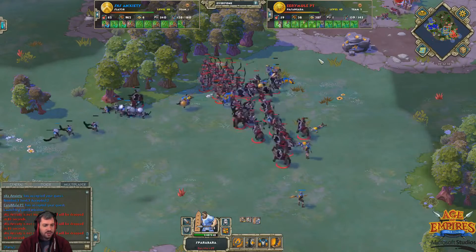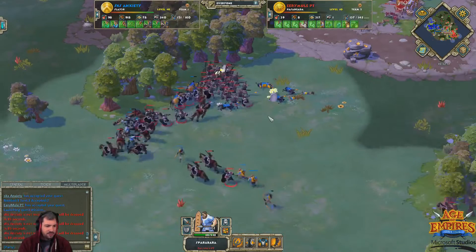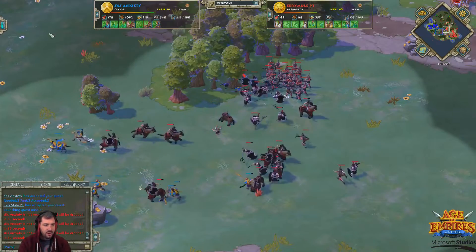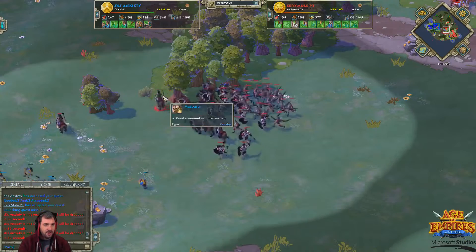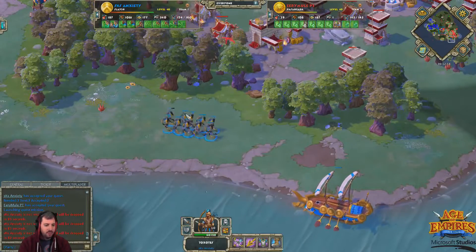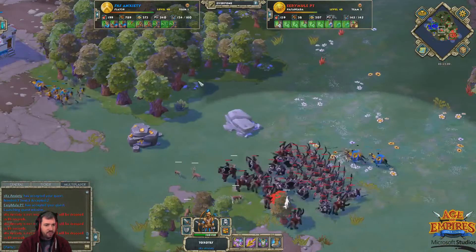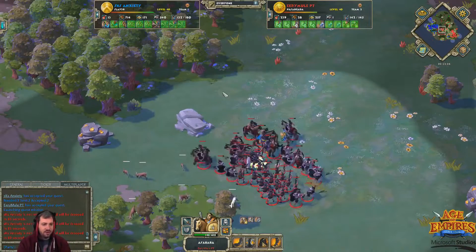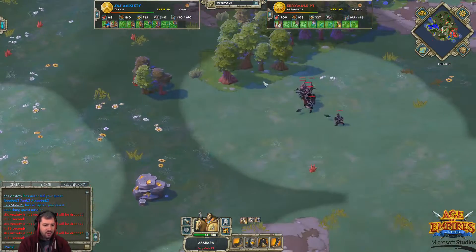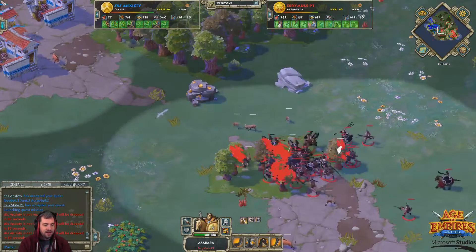It looks like Eremil is going to get a really nice trade and kill the entirety of Anxiety's army for very little loss. One way Eremil could get back into this game would be a massive counterattack right now — he's got lots of Asabara, nine Asabara, a decent must-barbark. He's up by 20 pop. I think Eremil really has to counterattack here. He should know he didn't manage that fight well and lost more villagers than he should have, but he's a smart player — right now he needs to make something happen with that fat army.